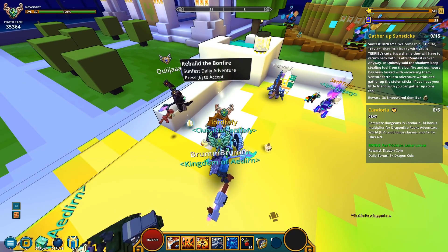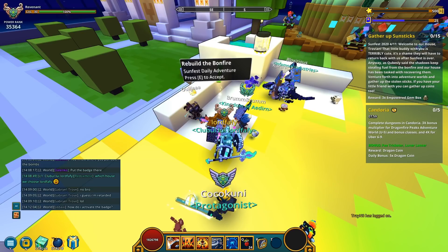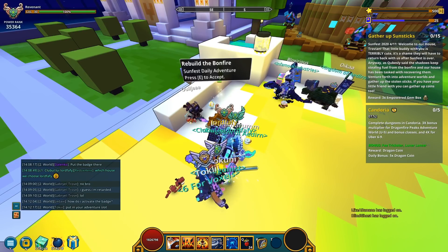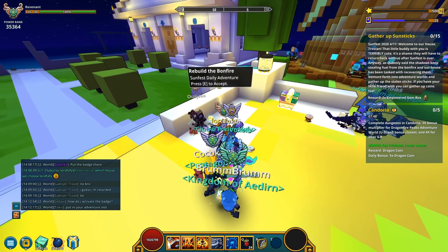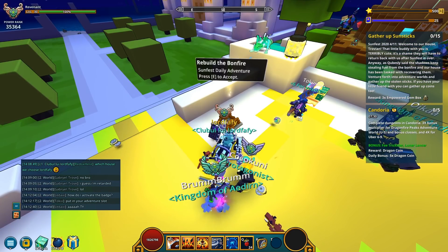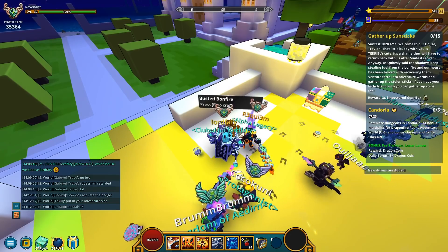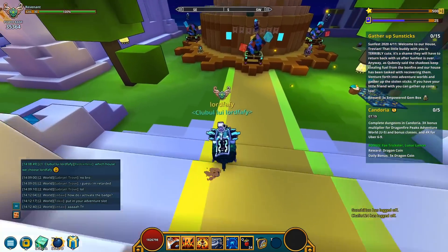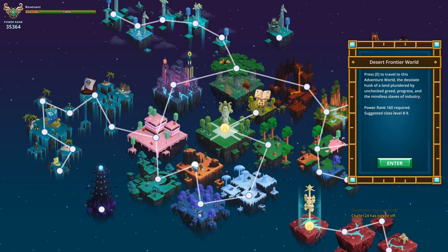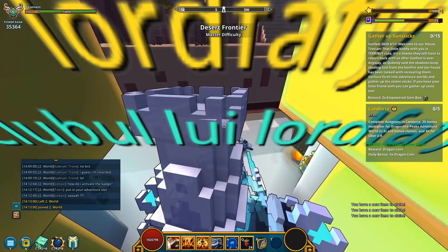Welcome to your house. That little buddy with you is certainly really cute. That's true, it's a shame they'll have to return after Sunfest is over. As Cubesly said, the shadows keep stealing fuel from the bonfire and their house has been tasked with recovering them. Venture forth into adventure worlds and gather up stolen sticks. If you have your little friend with you, you can gather up coins too. I'll accept this quest as well. Gather up sun sticks — it doesn't say which adventure world, so I'm free to choose whatever world I desire. I'm gonna go into the Desert Frontier — I suspect I'd find sticks in there.